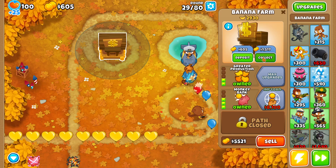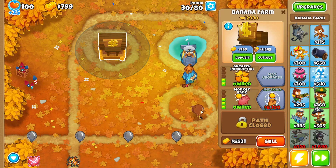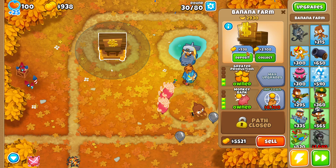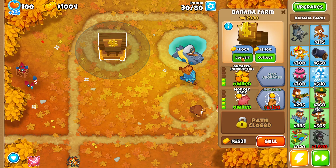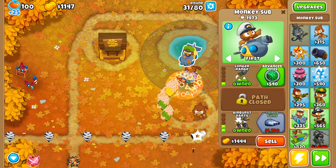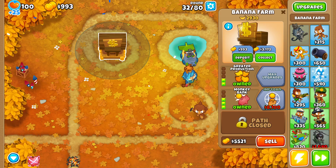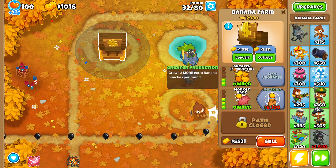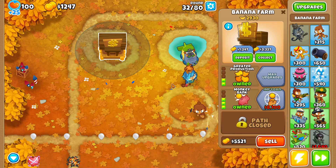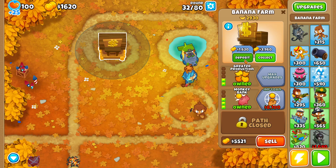That can really cut short three or four rounds — especially at the beginning when the bank doesn't have a lot of cash inside. That's when it's very slow at getting more cash, but if you deposit at the beginning when it's slowest, that's when it becomes very, very helpful.